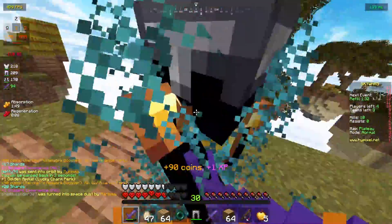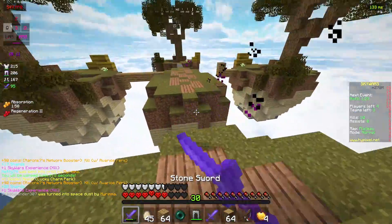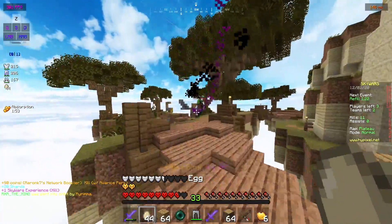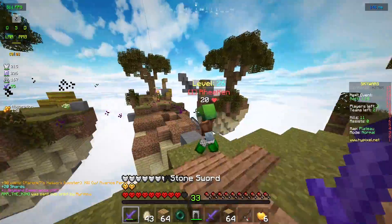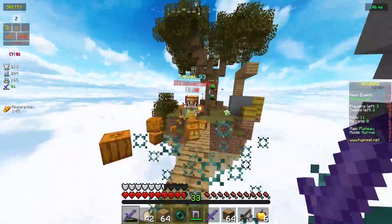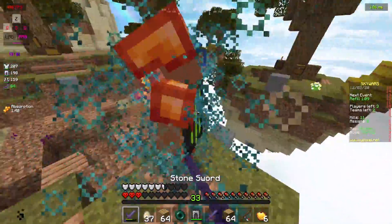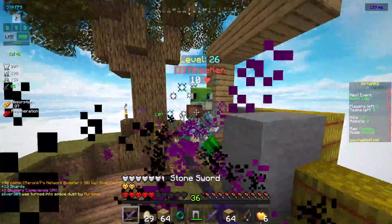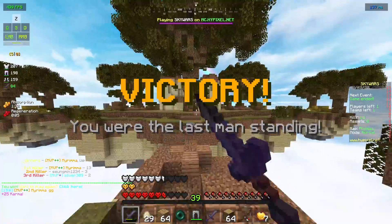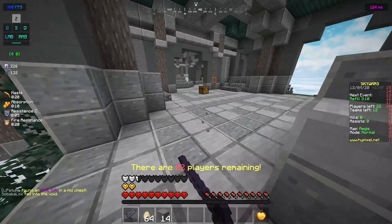After I learned how to jitter click, I needed to fix something really important, and that was hotkeying. Basically I was using my scroll wheel to navigate between items in my hotbar and the problem is that it's slow and not reliable at all. So I learned one key at a time, making sure I was good enough with each key before moving on to the next one. Gradually I learned to use all the keys and now I'm not using the scroll wheel anymore — that's a huge help in Skywars games.